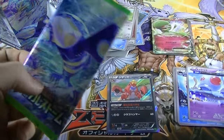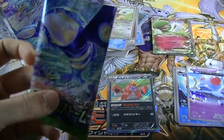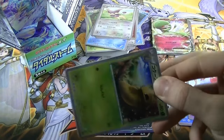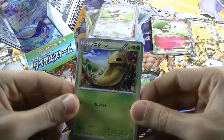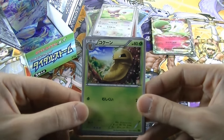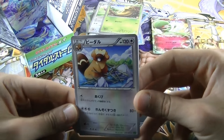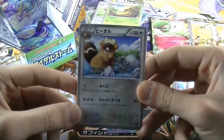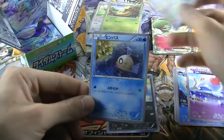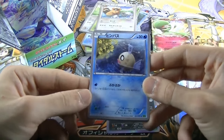For the final pack for today's opening — come on, full art super rare, I want you! So let's see what we can get. We have a Cocoon as a common, then a Bidaru again as a common — not sure if we got this guy before. And then we have an amazing Hinbasu, also a common.